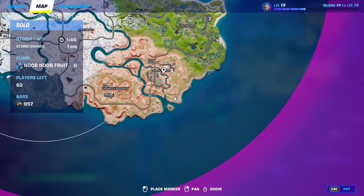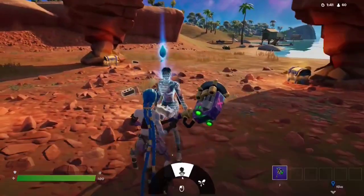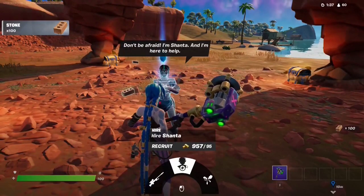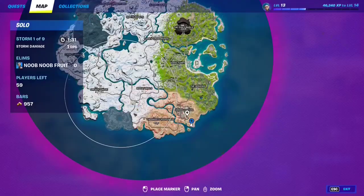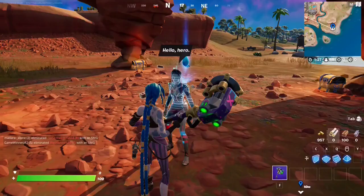If you want to talk to Shanta, make your way all the way to this spot right behind Condo Canyon POI — on the edge of the map. Here she is: you can get the rare Hunter Bolt Action Sniper Rifle, hire Shanta herself, or activate a rift since you're on the edge of the map. Let's see if she's been added — nice, Shanta has been added, beautiful.